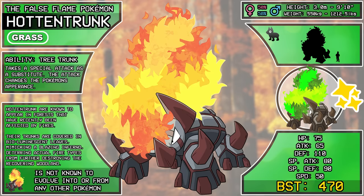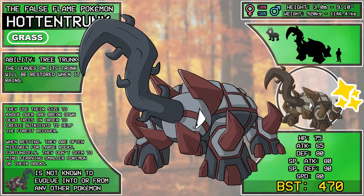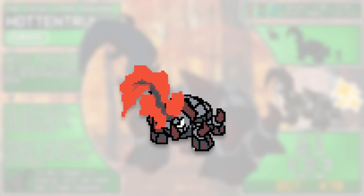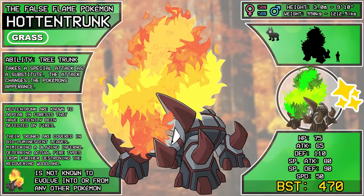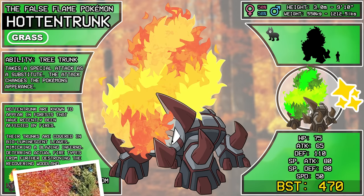You might notice the ability called Tree Trunk — pun intended. It takes a special attack as a substitute; the attack changes the Pokemon's appearance. So it's basically Ice Cube with a physical attack — if it hails, the ice comes back. With Hotentunk, when it loses the leaves, if it rains, they come back. They are mistaken for rocks, but birds will land on their back and they don't seem to care. If this goes past a million views, I'll give him a hundred dollars — you heard it here first. The second I saw that prompt I was like, I've got to make a grass type that looks like a fire type. Elephant's my favorite animal and I love elephant Pokemon.